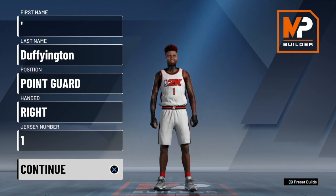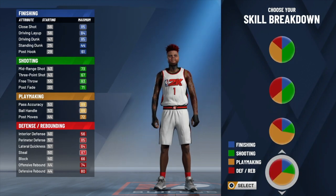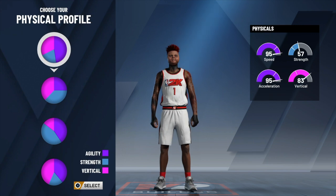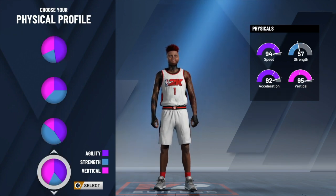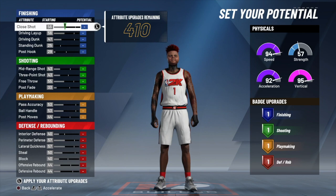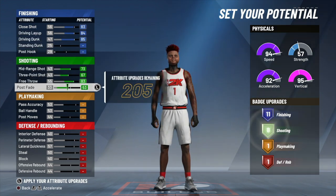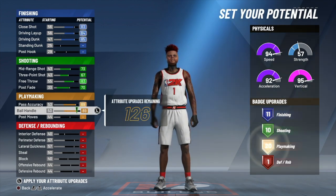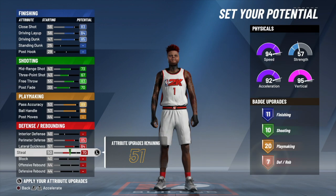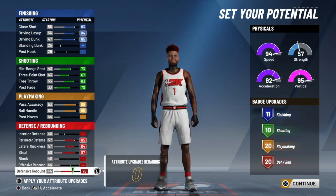Whatever hand you want and whatever jersey you want — I'm rocking with that one piece. For the pie chart, you want to choose defensive and playmaking. For your speed profile, you want to go with the one with 94 speed, 92 acceleration, and 95 vert. Now with these attributes, you can pause the video and copy what I put down. That's gonna bring us 11 finishing, 10 shooting, 20 playmaking, and 20 defensive — whoo, that's a lot of badges right there.